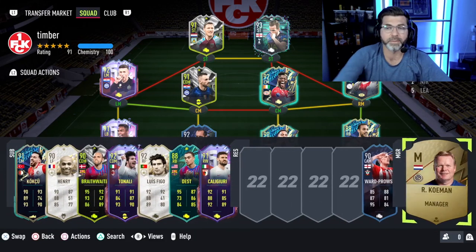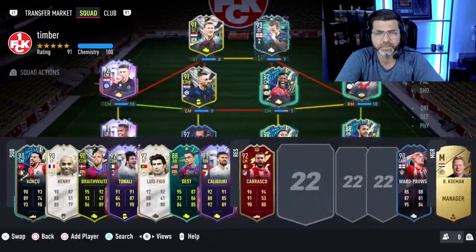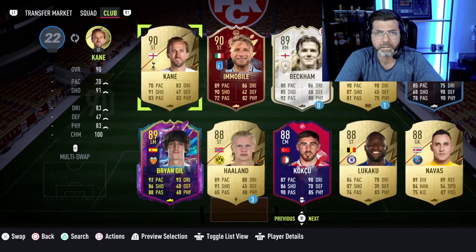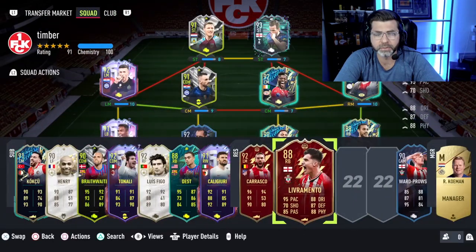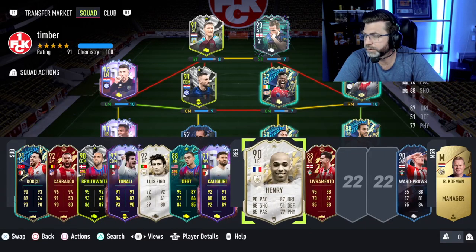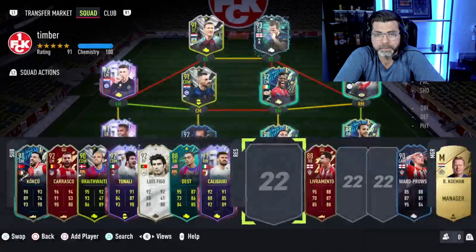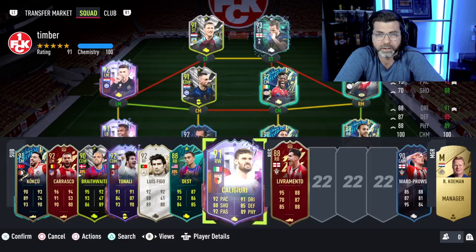Let's throw our reds in. I think this Livermento could come in handy next week. Theory: Carrasco is better than Onray. I wish I would have got someone better than Livermento — I feel like he's kind of the worst red you can get.